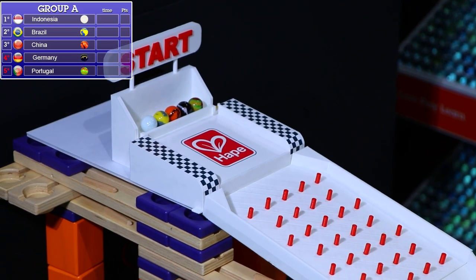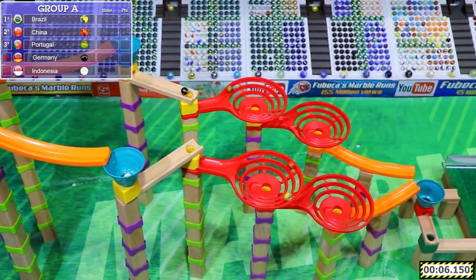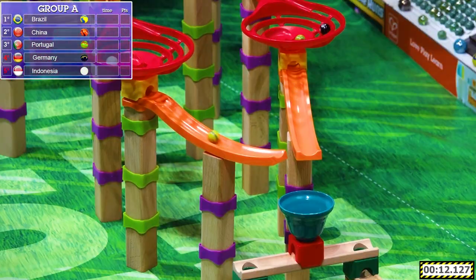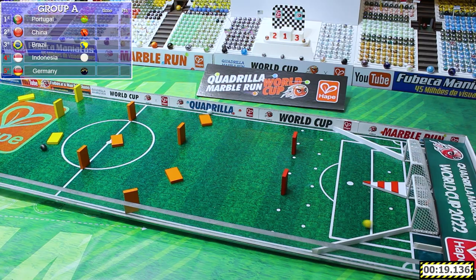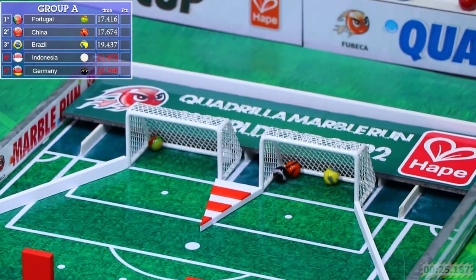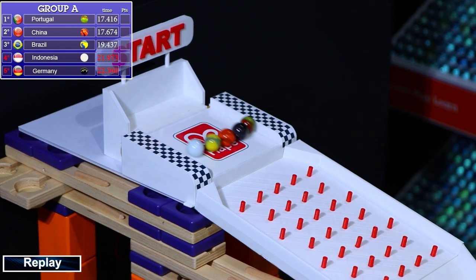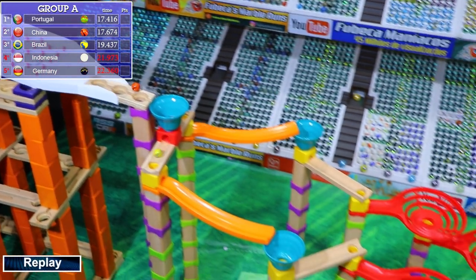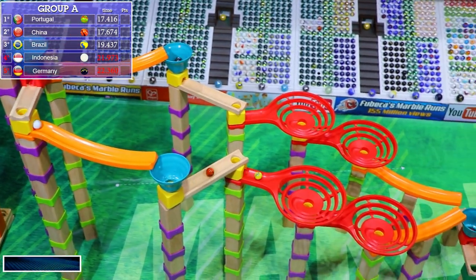Indonesia, Brazil, China, Germany, and Portugal will be starting us off through the plinko for the first time. Portugal gets a huge boost of speed — they bypassed the entire plinko section, but since then they have already fallen down, and it is Brazil and China leading the pack in that left funnel. Into the bell they go, and now they are going to start going through the domino section. It is Portugal with a comeback win, China coming in at second, Brazil in third place, and that will unfortunately eliminate Indonesia and Germany. Let's take a look at the replay and see Portugal there really just going off to the right side and bypassing the entire plinko section.